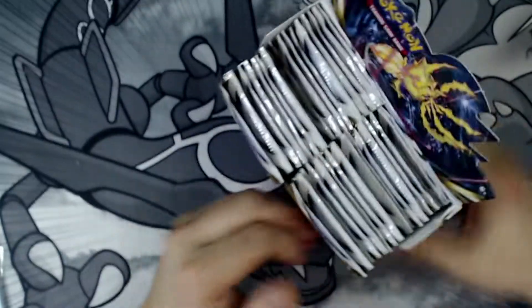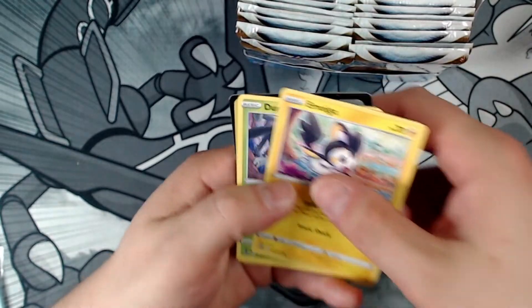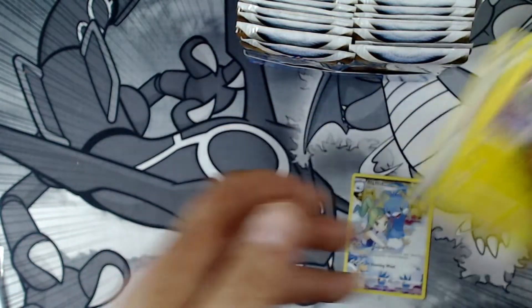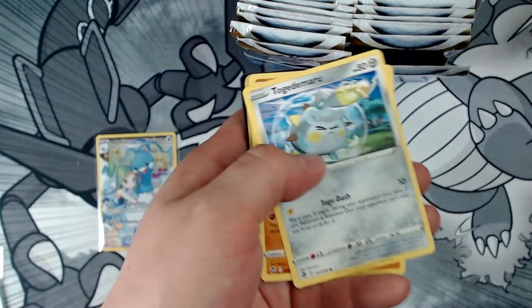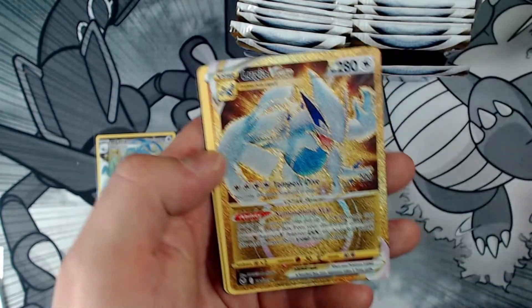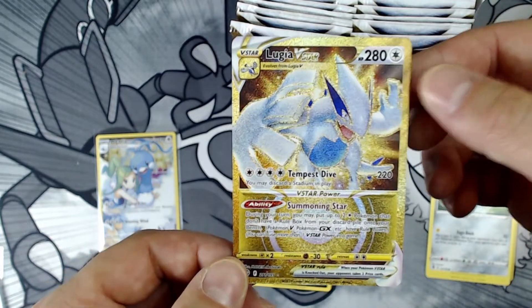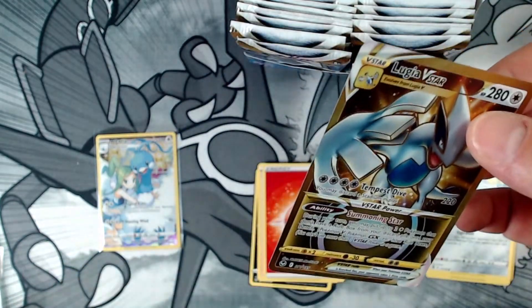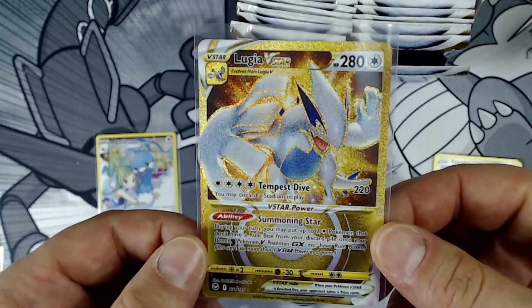Let's go — 36 packs. First pack: Altaria, I'll take that. Second pack — are you serious?! I've been waiting for something fire. I love it. Lugia V-Star gold card, let's go! Are you serious? Why so serious? Lugia V-Star gold pulled — fire!